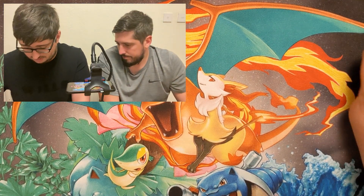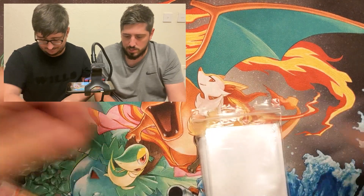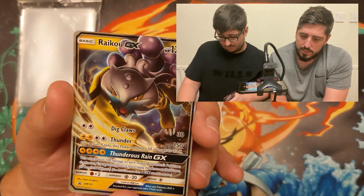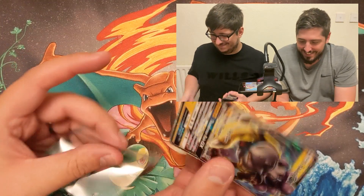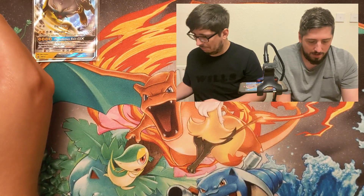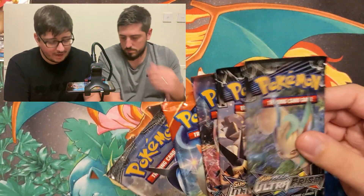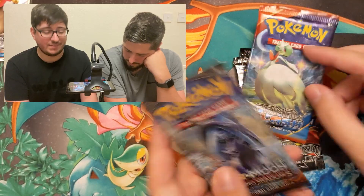I'll sleeve the promos up. So the packs we have: two Ultra Prisms, one Breakthrough, one Primal Clash with an XY pack, and then Burning Shadows. These non-textured promo cards always feel a little bit fake — they're quite glossy, without the texture on the half arts, especially the GX half arts.